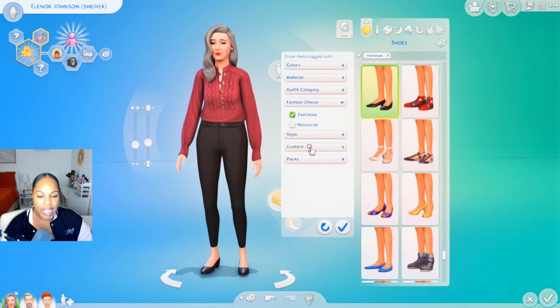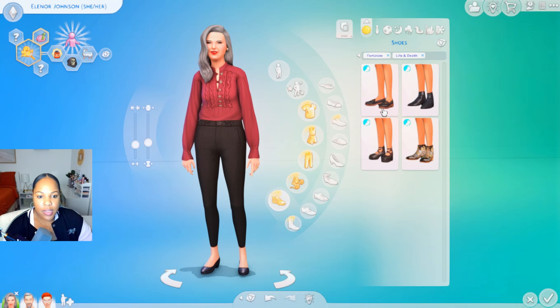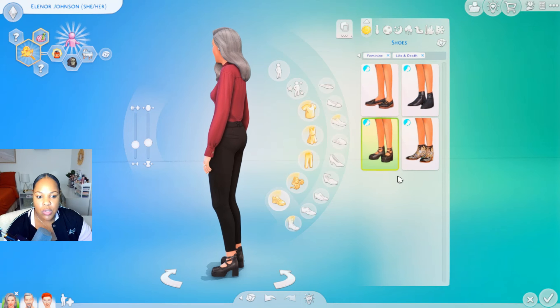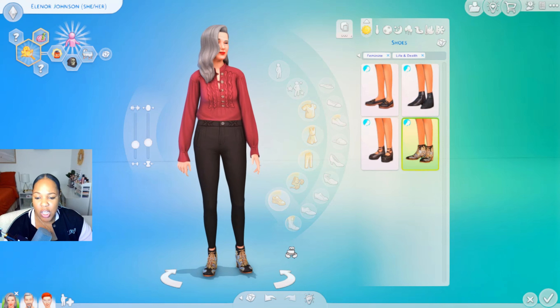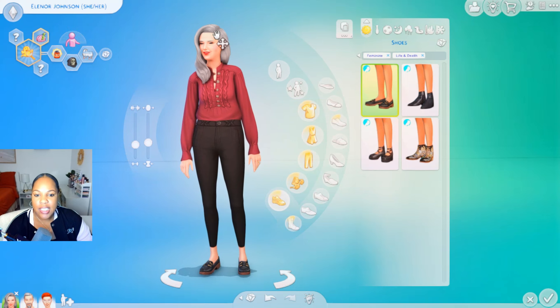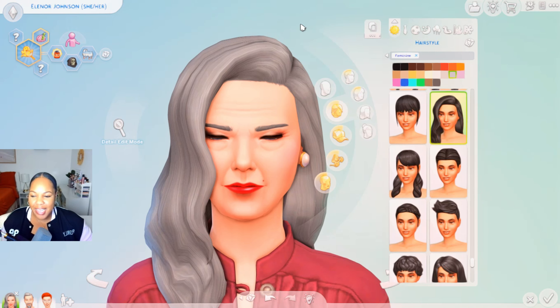We've got some nice little loafers — I do like those. And we've got these boots as well, some heels which I actually really like, and these little boots too. I'm going to go for the loafers for this Sim. And now I'm going to get into aesthetics and stuff — I want to see what I want my Sim to look like. I want to leave her kind of as is; I don't want to do too much work on her. I just want to spruce her up just a tiny bit.